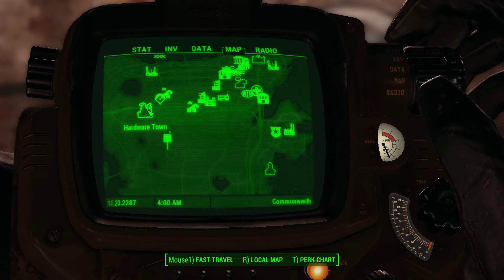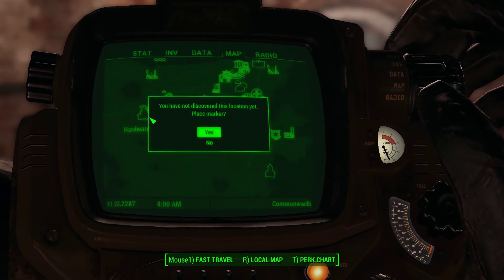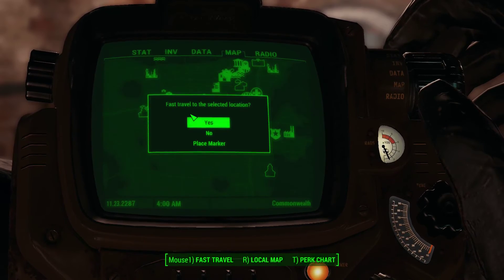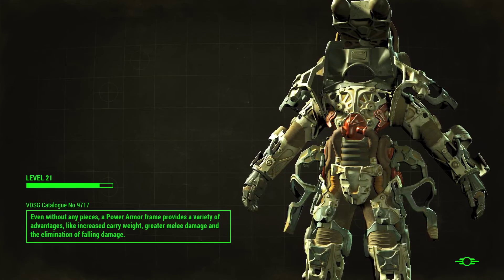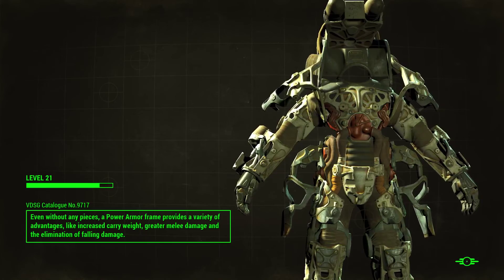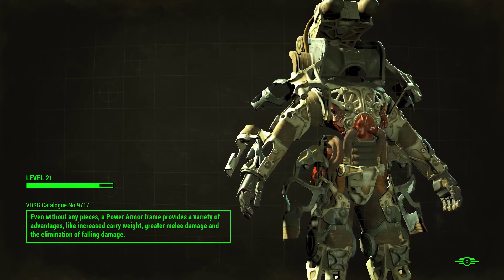I guess Hardware Town would be the fastest way. I haven't discovered this place yet. Let's go to Pike Tunnel — Pike Town. Even without any pieces, a power armor frame provides a variety of advantages, like increased carry weight, greater melee damage, and the elimination of falling damage.